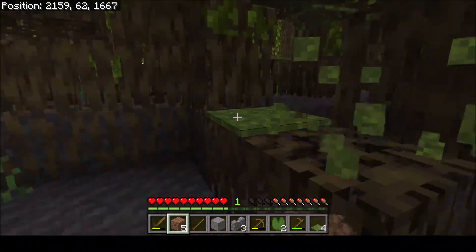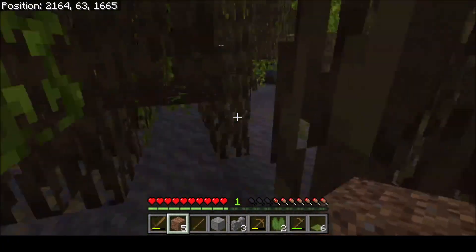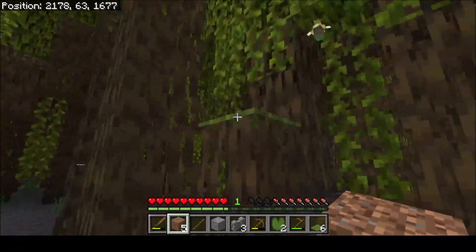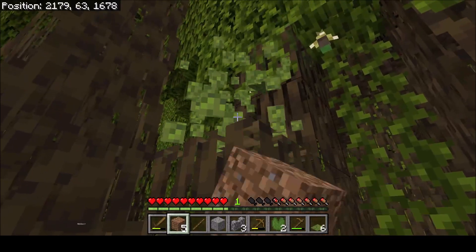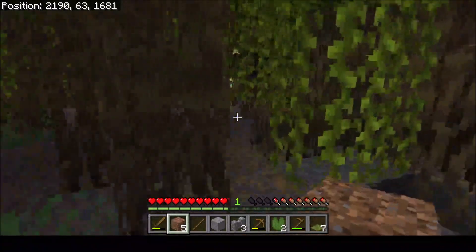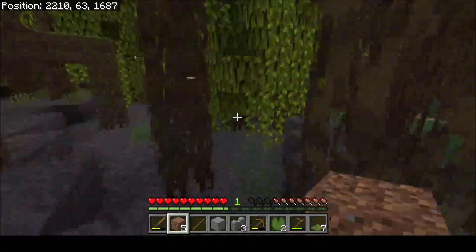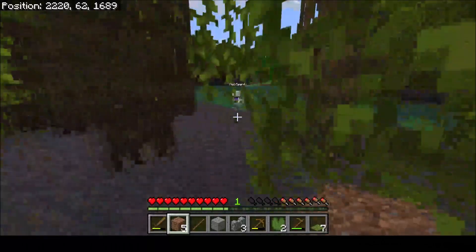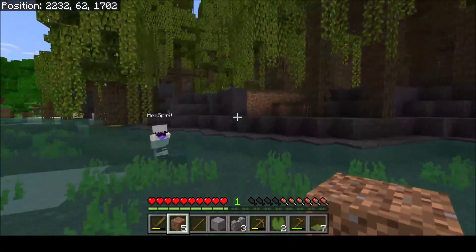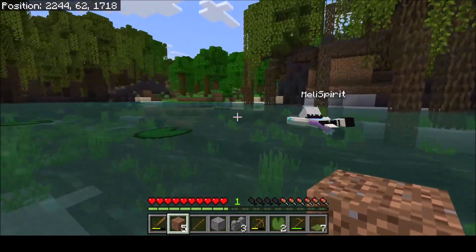Is there any seedlings we could take with us, or none grown fully? I found some oak. Or is this a jungle? Or is this a swamp? I cannot tell. Well, the mangroves belong to the swamp. So I think perhaps a swamp. Those look like jungle or oak over there though.